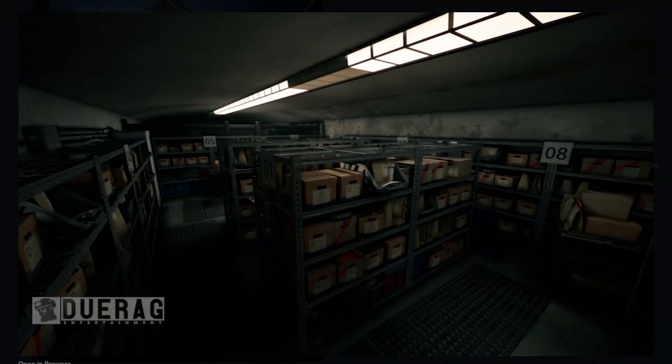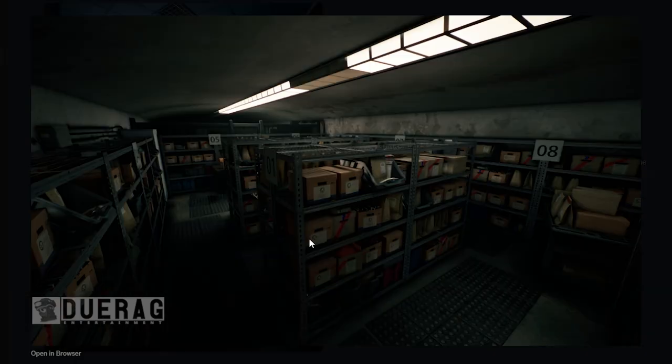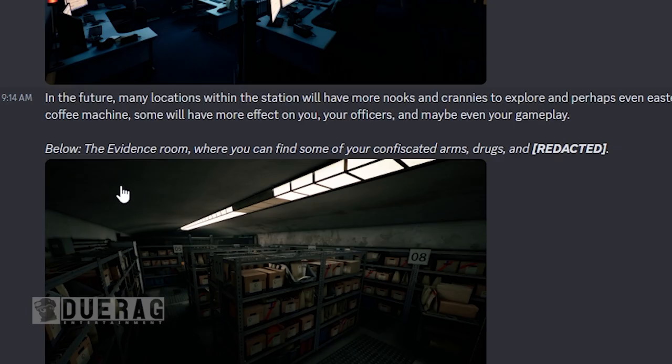Moving on — we've got what looks like an evidence storage area with red tape. Do we fill this up every mission we do? That would be awesome — like in the campaign if this fills up every time you complete missions. Underneath it says: 'The evidence room, where you can find some of your confiscated arms, drugs, and [redacted].'